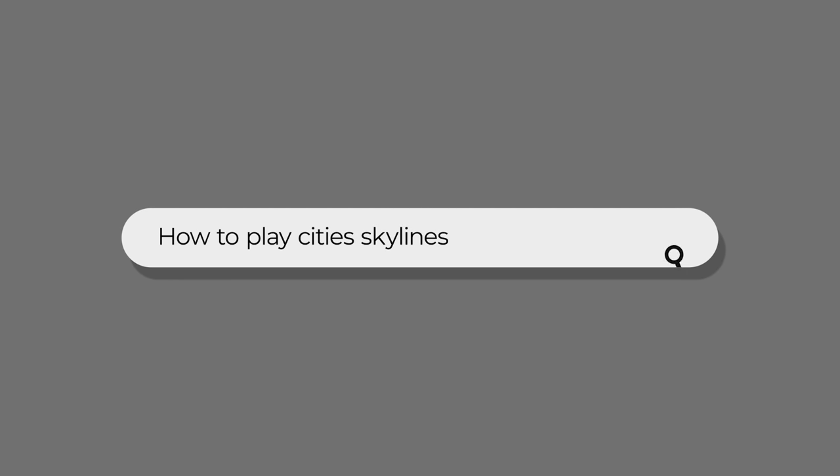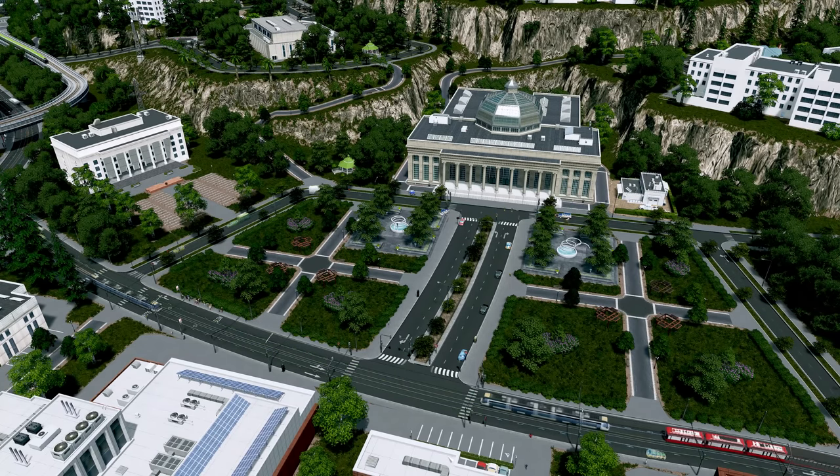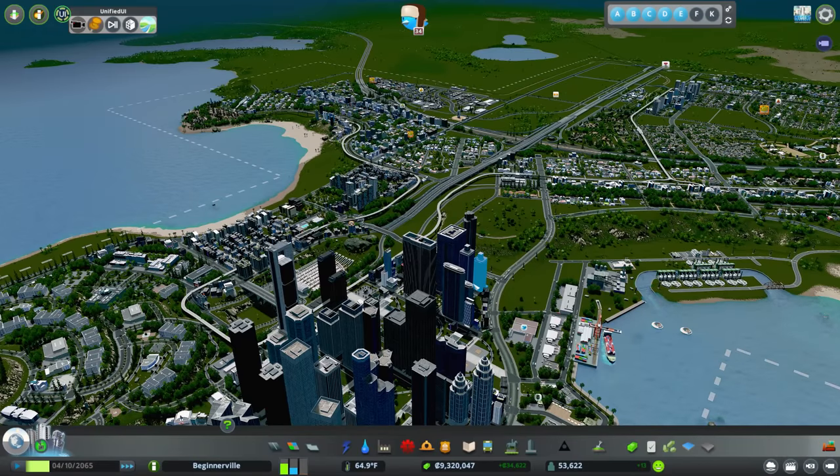Hello everybody, welcome back to another episode of the City Skylines Beginner's Guide. Today we will be talking about the Financial Districts DLC and everything that you can do with it, as well as a few little hacks along the way to make it a little bit easier. This DLC is definitely turning out to be a little controversial. I originally thought it would be a fantastic option for console players, but after releasing my initial video I had gotten quite a bit of feedback from console players saying it wasn't really worth it. One of the big reasons I think it is worth it is the inclusion of the new district, so having the financial office buildings is a really big win for console players. But let's go ahead and jump in — you guys can come up with your own opinion of it.